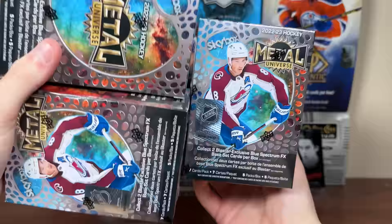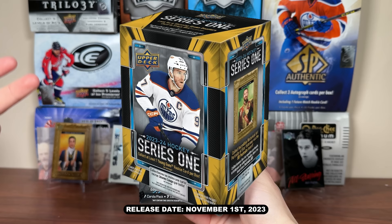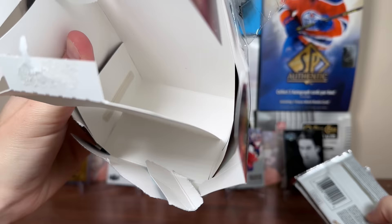Let's check out Skybox Metal Universe retail from Walmart — $50 Canadian. For the cost of 3 of these you can get a hobby box, but felt like checking out some Skybox. Also retail update: Allure's coming out on the 25th and Series 1 retail is coming out November 1st. Alright, may or may not have had some unintentional intent when I was shopping at Walmart today — this did beep on me.